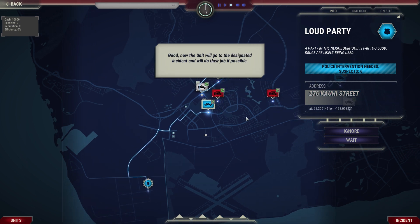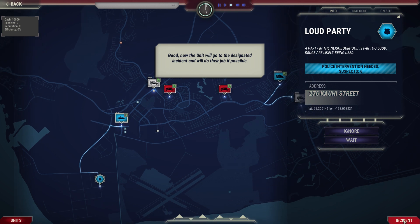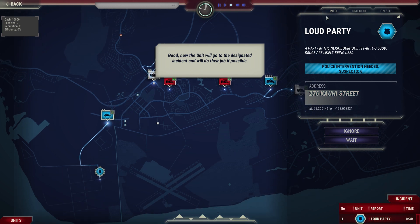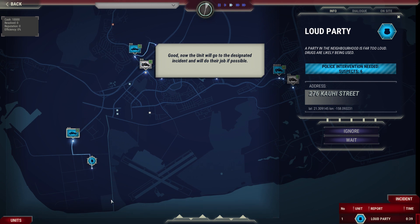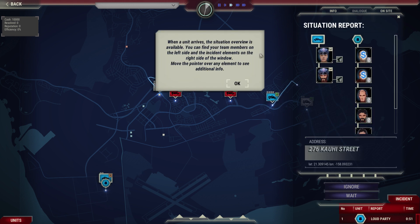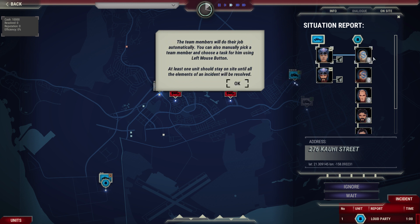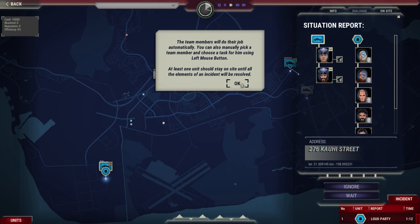Now the unit will go to the designated incident and do their job. It is very time-consuming to wait. When a unit arrives, the situation overview is available — you can find team members on the left side and incident elements on the right. Team members will do their job automatically, but you can manually pick a team member and choose a task. At least one unit should stay on site until all elements of an incident are resolved.